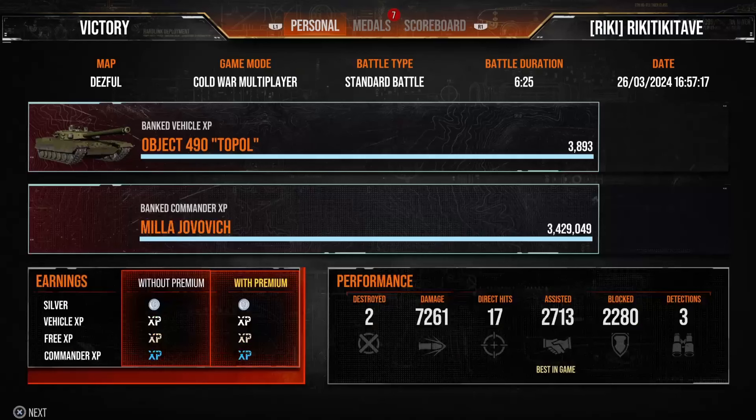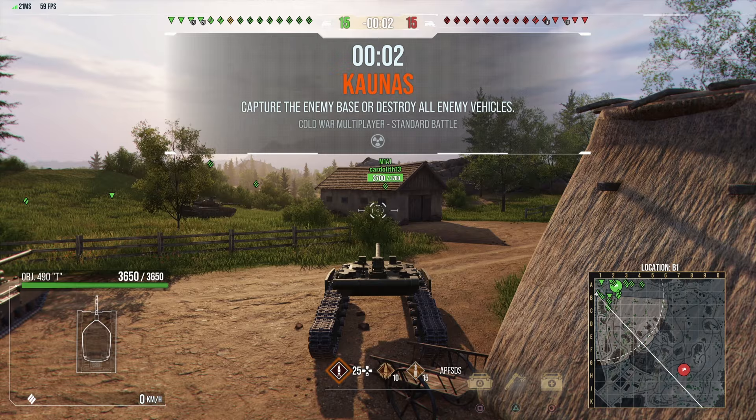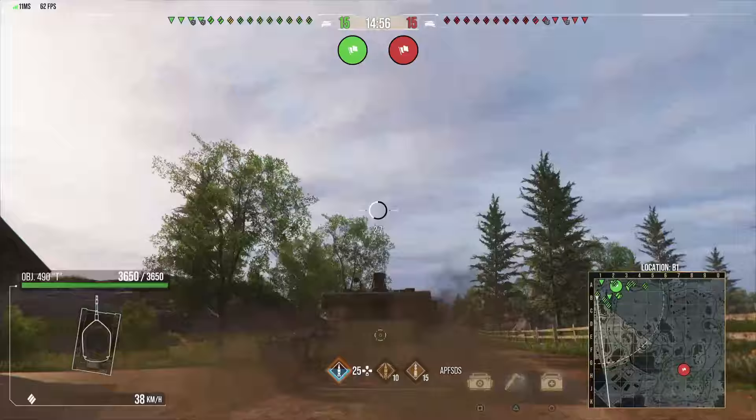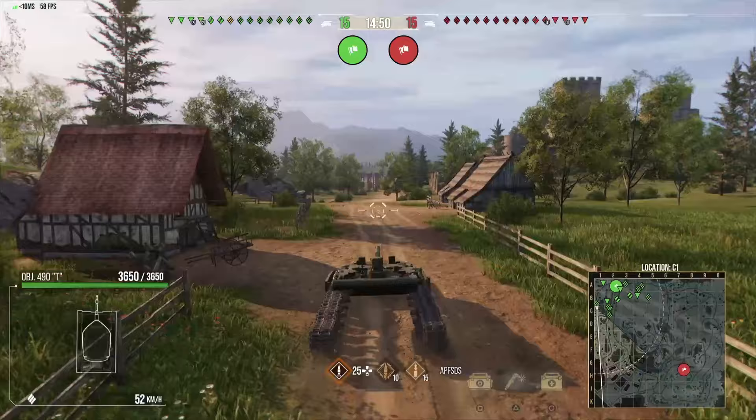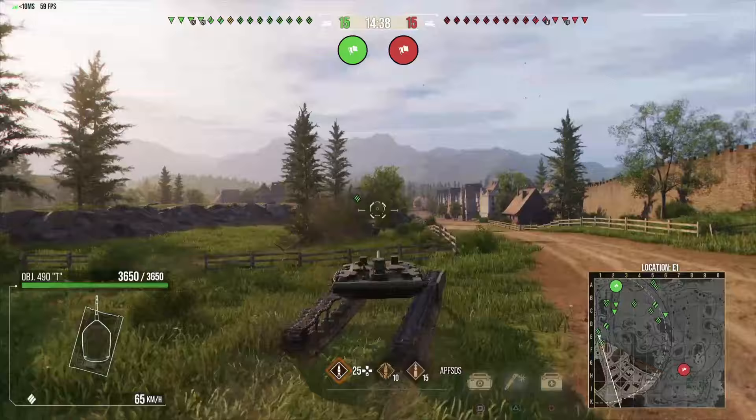Let's take a look at the economy stats. The 490 has a 50% silver boost, a 25% tank XP boost, a 10% crew XP boost, and a 5% free XP boost. Those stats aren't amazing, but as you just saw at the end of that previous game, you can still earn upwards of 800,000 silver in a fairly good game. You don't need the 65% silver boost to earn decent silver in this thing, which is just another selling point. 6,000 gold, 800,000 silver in one game — can't go wrong.